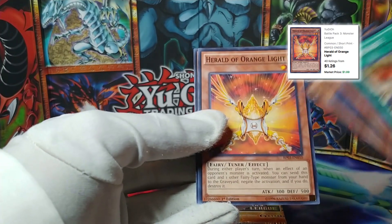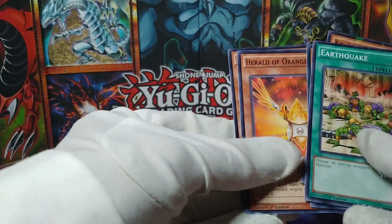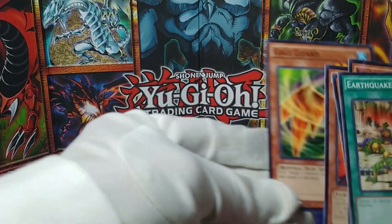Herald of the Orange Light — this is actually a good card! I want that. It must exist as a shatterfoil rare — that'd be pretty dope. And Gale Lizard.